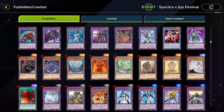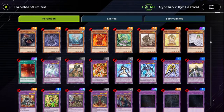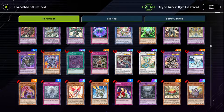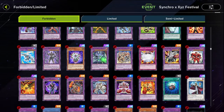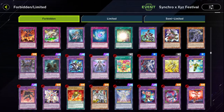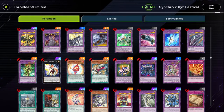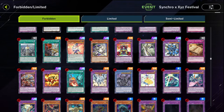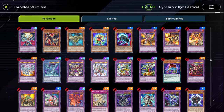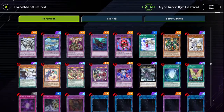Some interesting things here: Dimensional Fissure, Macro Cosmos. Scrolling down, Gozen Match is gone as well, and I saw Barrier Statue - the wind one that Flundereeze likes to use - along with Pot of Duality. They just got rid of it all outright. Thank god, no Flundereeze. I still have to deal with Time Lords, but I'm not dealing with Kaiju because Interrupted Kaiju Slumber is forbidden, which is nice.